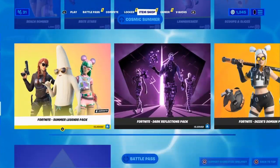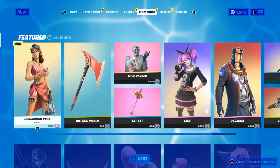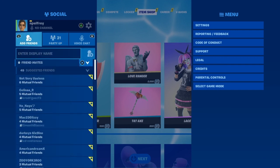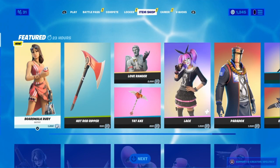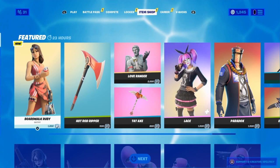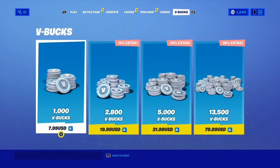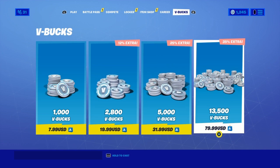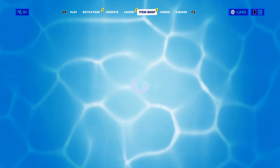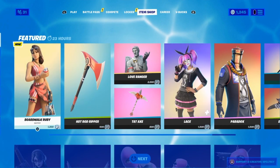Now let me tell you how you can get it for free. If you guys want this skin for completely free, all you have to do is add me on Epic. As you can see I have zero friend requests right now — I accepted all of them. Add me and I will accept you, and I will gift probably around 10 to 20 people. I can buy V-Bucks and basically gift you guys, so if you want to get gifted this skin, make sure to add me and comment down below your Epic name.